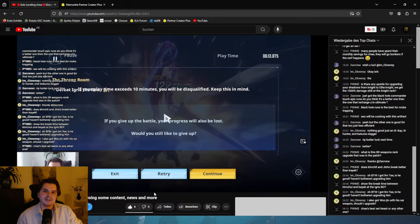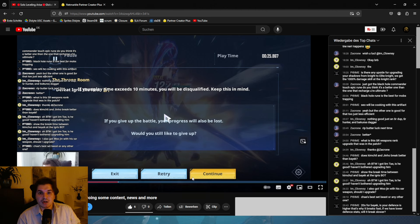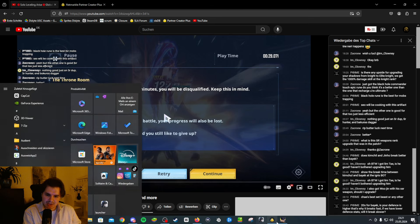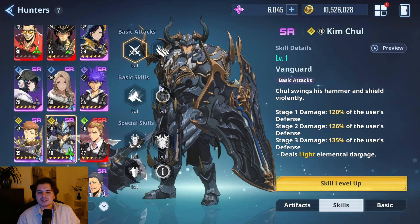13 seconds, and the defense break on first instance. We were able to cut five to six seconds — it was five to six seconds faster than using Bike by just using Kim Chul, which is insane. Now that we looked at this footage, let's look at his kit and what really makes him so powerful.